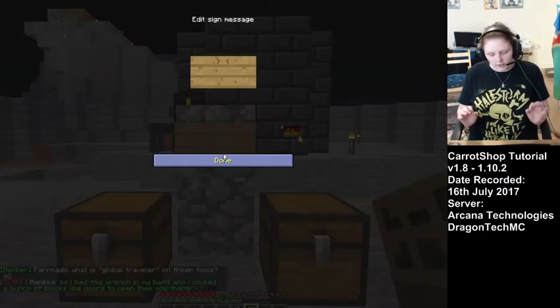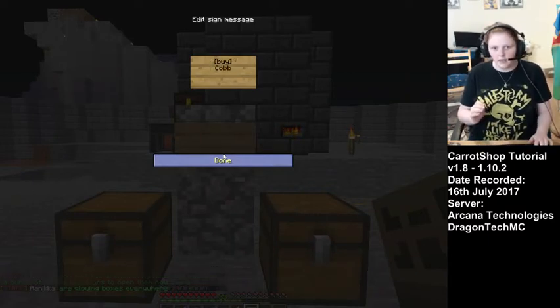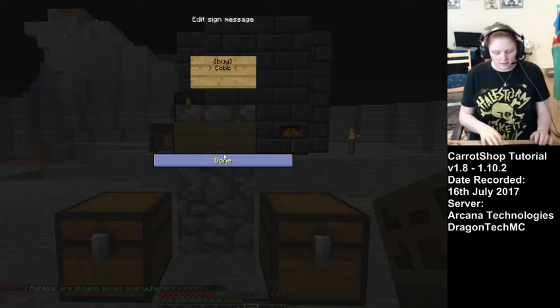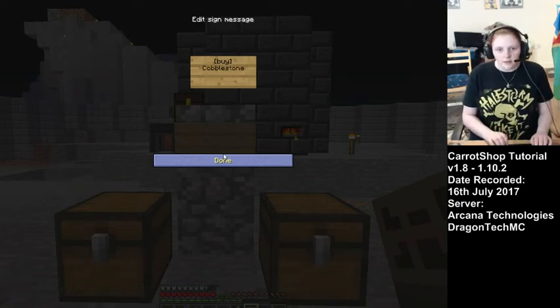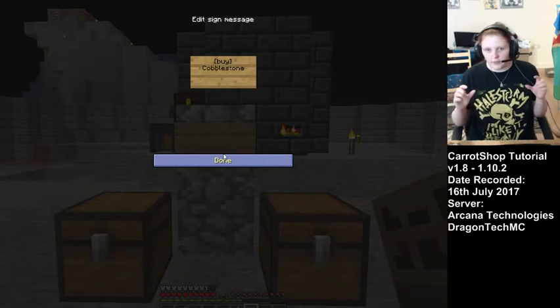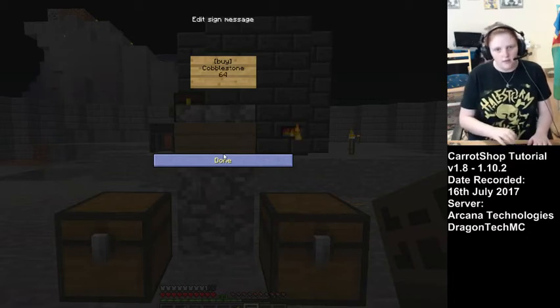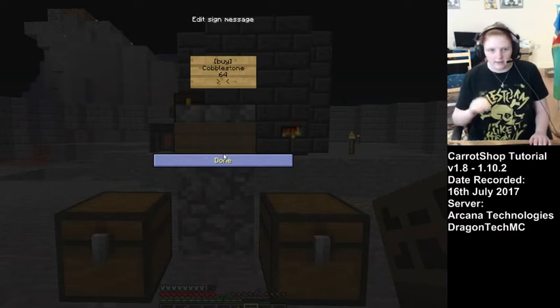So I'm going to set up a really quick shop for cobblestone. The first line is always 'buy' in square brackets — I don't think capitals matter, but I haven't actually tested that. The next two middle lines don't matter at all, you can put whatever you like in there, but most servers require an accurate description, so I usually go with what the item is, how much you're selling, and then the price.